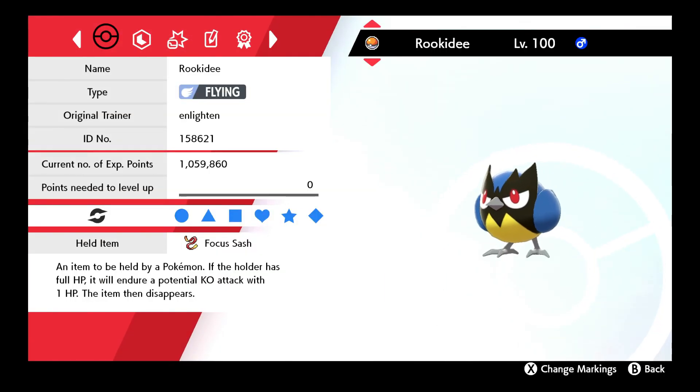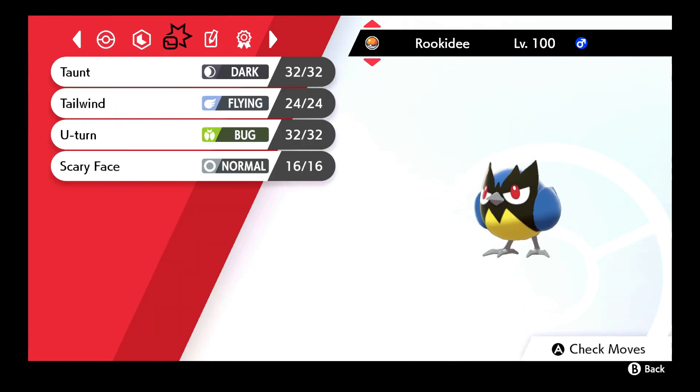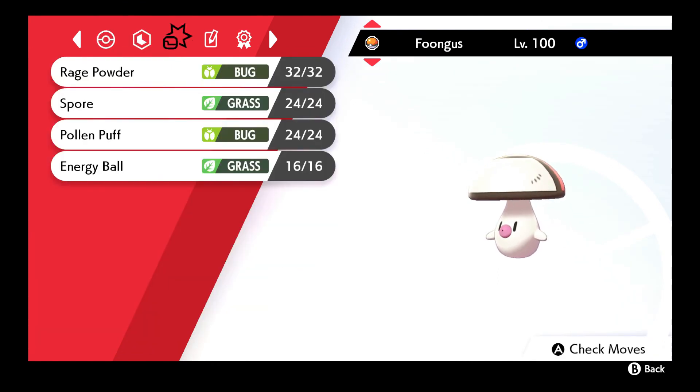First up is Rookidee running the Focus Sash with Unnerve as the ability, with the moves Taunt, Tailwind, U-turn, and Scary Face. Next up is Fungus running the Eviolite with Regenerator as the ability, with the moves Rage Powder, Spore, Pollen Puff, and Energy Ball.